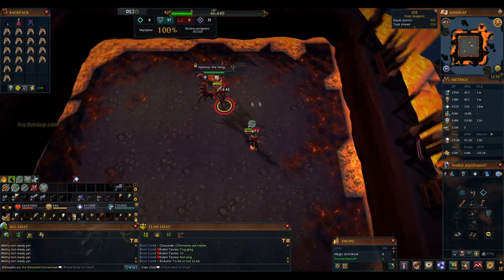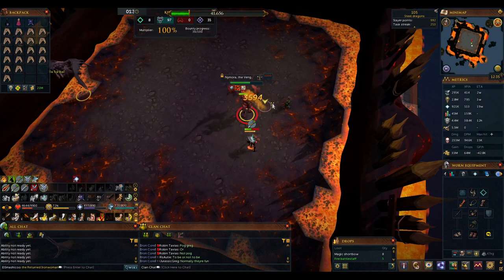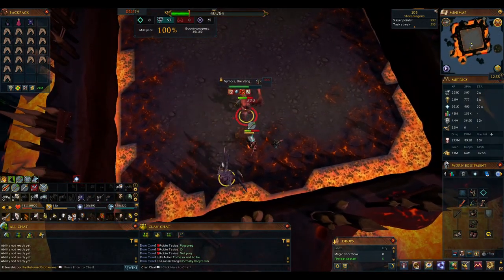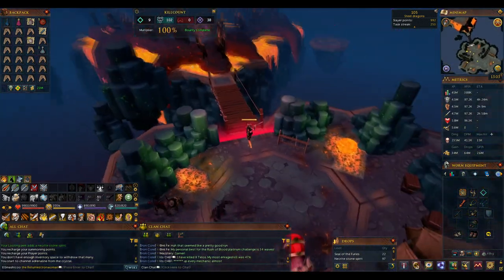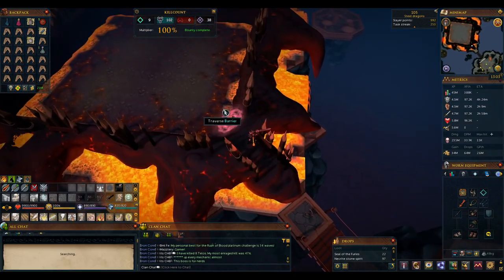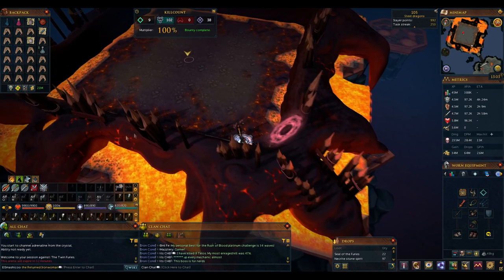Now that we've covered the mechanics, I'll do a full kill run through with some narration, and after that I have a small section at the end for bonus tips and tricks. As usual, I start the fight by filling up my adrenaline and then teleporting to the boss arena. I'm going to do a little bit of adrenaline stalling to make sure I start the fight with as much adrenaline as possible, and then I enter the arena.